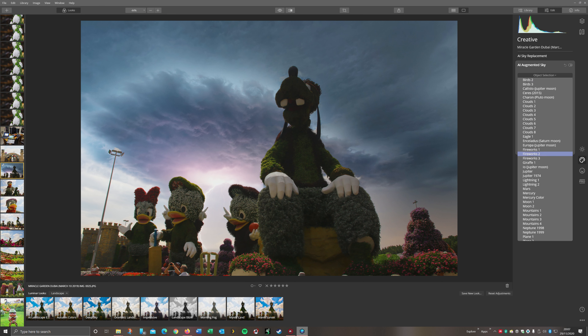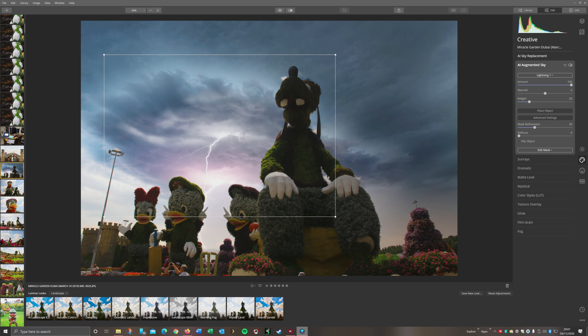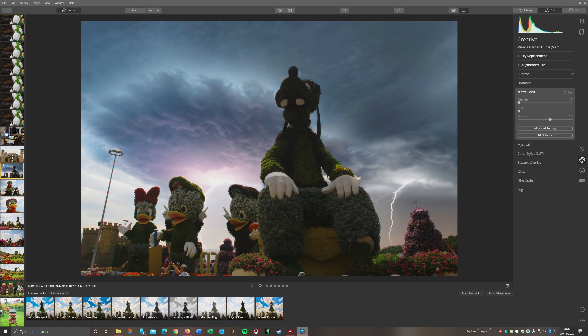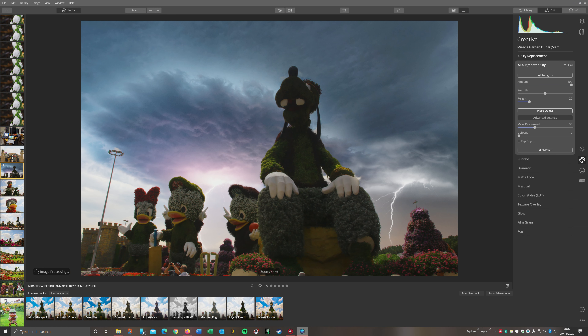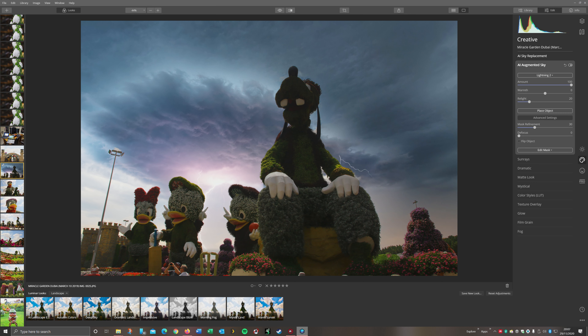So with that one we go to augmented sky, and now we can add a bit more lightning. We can actually place our own - if we click on place object there, see we've got our own lightning and cloud there. So we could bring that in over here like that. And again you can change everything, you can change how it looks. That looks quite funky really. Lightning too - so again you have to click on place. We could add that coming from that same cloud like that.